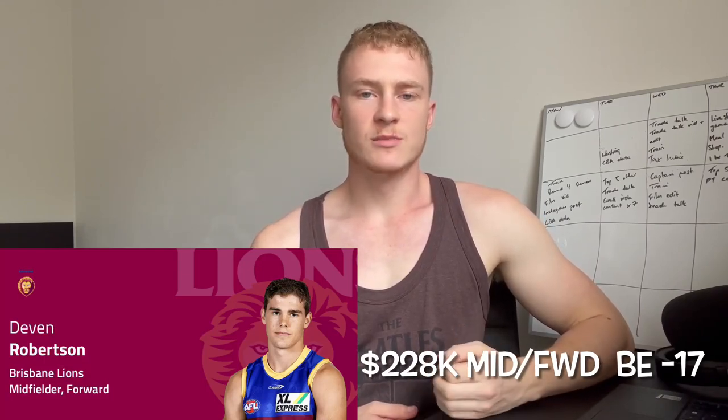Number three is Devin Robertson. His junior numbers are fantastic and his game on the weekend was pretty solid — there's no doubting his scoring ability. But it's all about job security, and I'm not even sure he gets a crack this week as Brisbane will look to bring Jared Berry back, likely at his expense. While he sits at number three due to his scoring potential, his job security is not great. I'd maybe look to avoid him this week, as we've seen what Brisbane did with Pryor and Sharp recently.